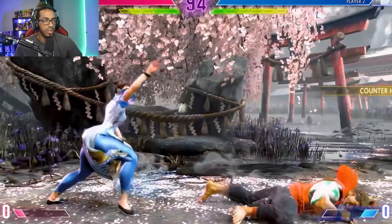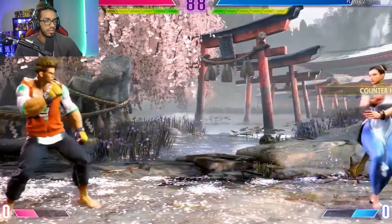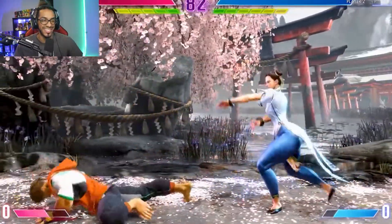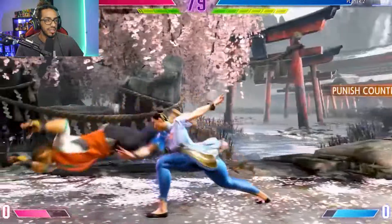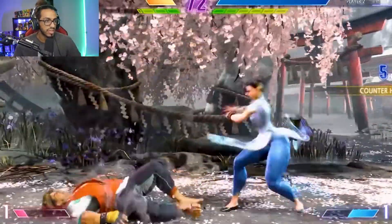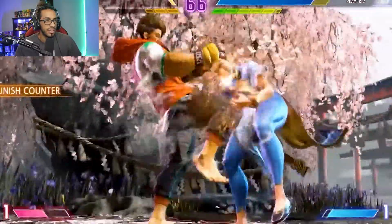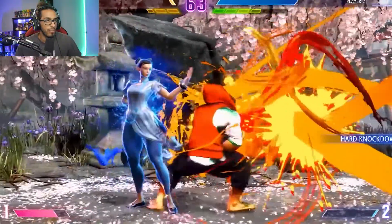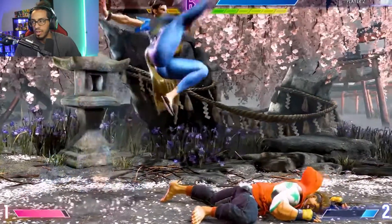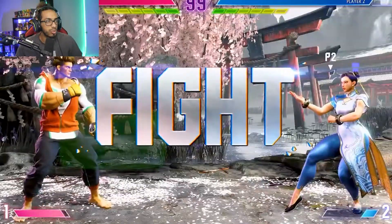From what I've heard, Chun-Li is actually really, really good in this game so far. Oh, that was a nice grab. Yeah, a lot of her normals seem to come out pretty fast. Oh, that's a Spinning Bird Kick. Nice block on that enhanced move there. Chun-Li seems like she's very fast — she just has a lot overall. She's pretty much in control for the most part.